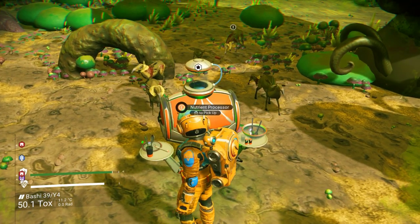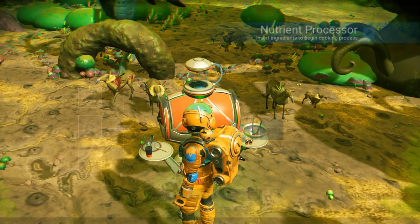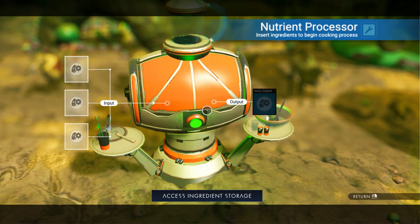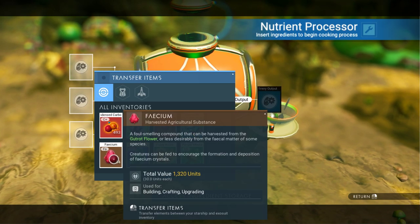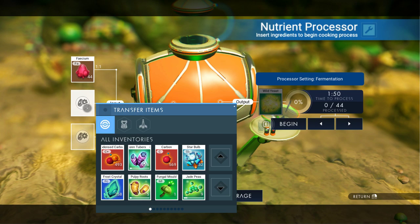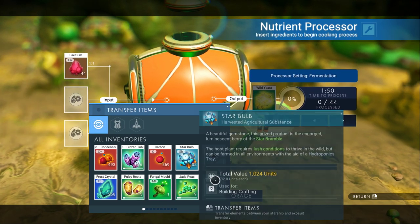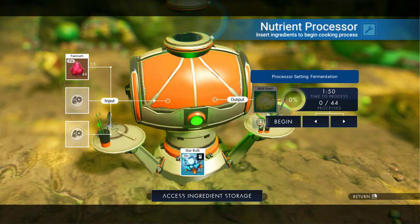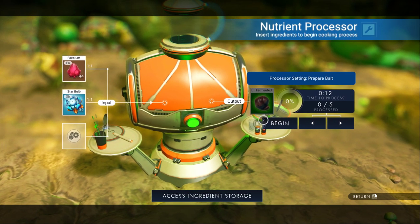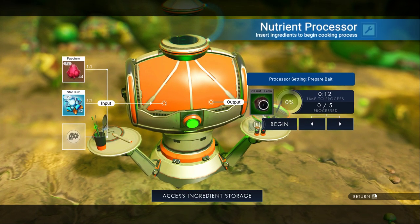So this animal needed fermented fruit. We are going to try to make it. This took a little while because it's like a recipe that you need to discover. I'm going to put the Visium in first, and then I need to get a Star Bulb from my bag. If you put this in, you will see that I now have fermented fruit.